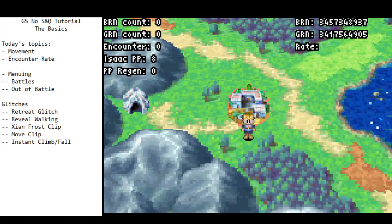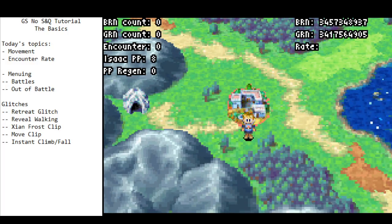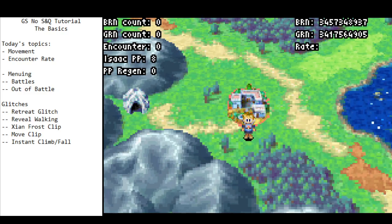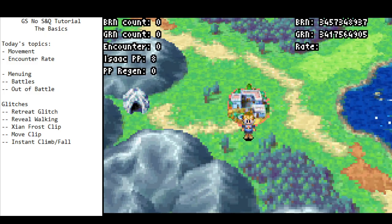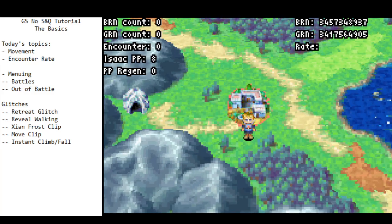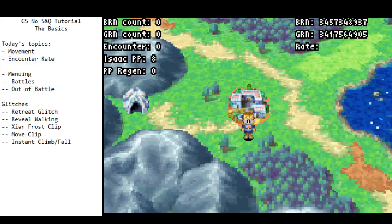This video is supposed to be all about the basics — things like movement, battle, menus, and all kinds of different glitches that exist in the game. We're not going to go over anything particular to the speedrun today, but in future parts of the series we'll go through each section and how we should be approaching those in the speedrun. Some of the stuff will be applicable to other categories, so it could be independently useful.